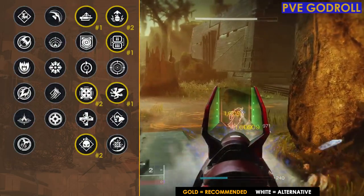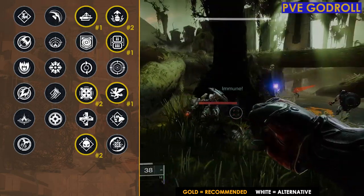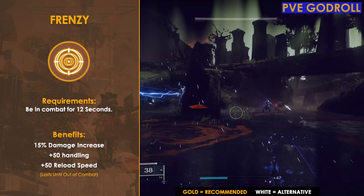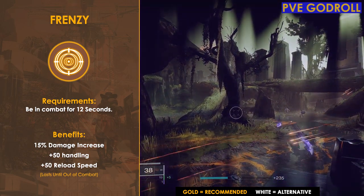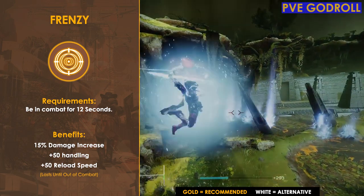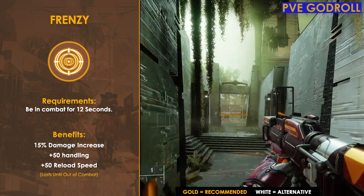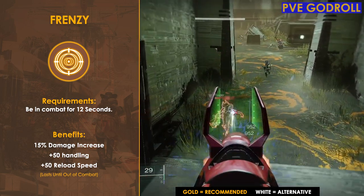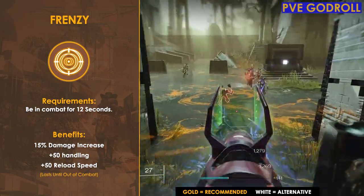I want to give honorable mention to two other column four perks: Frenzy and Disruption Break. For Frenzy, if you want something that passively gives you damage while in combat as well as buffing your reload speed and handling, this is a great perk for those passive benefits alone. A lot of people forget that Frenzy can proc even when you're not using this weapon — just be in combat for 12 seconds and whenever you switch back, as long as you're still in combat, you'll have it procced.